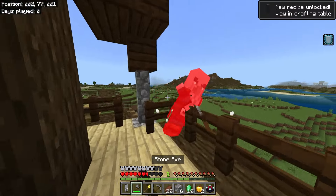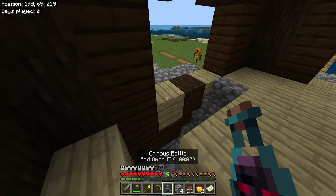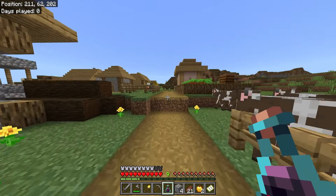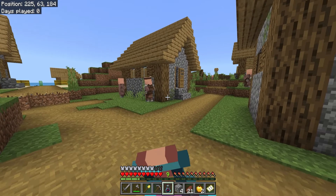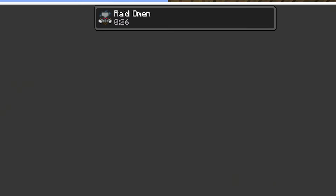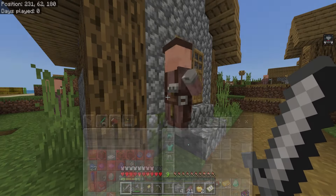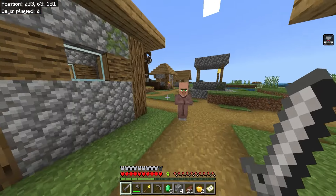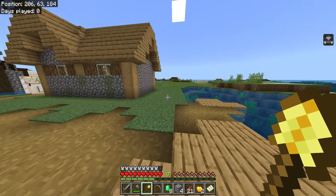I have pretty decent armor and a golden apple I'll use. Got a nice Sharpness 5 golden sword. Fighting the pillagers - don't kill the villager, no no no! Come here - you're done for. Stop killing the villagers! You're gone, you're gone - my sword's dead but we're alive.